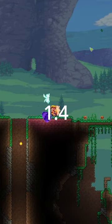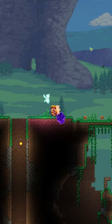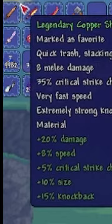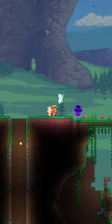Terraria 1.4.4 has added one thing that is very special, which is gear layout. This is my character — he looks amazing, but he's always been melee and I've always used melee weapons for him, and that was basically it.